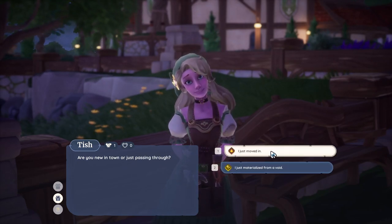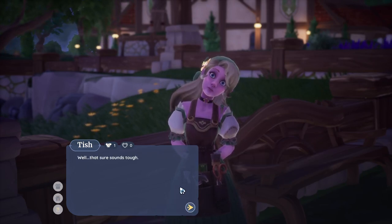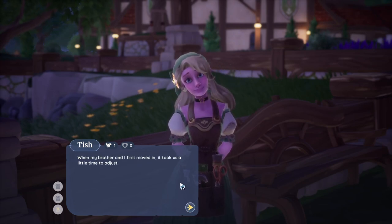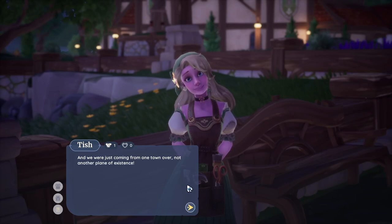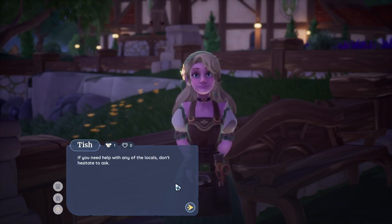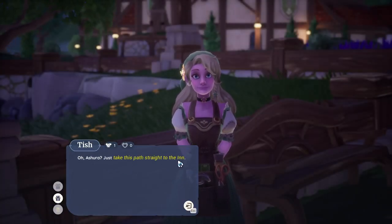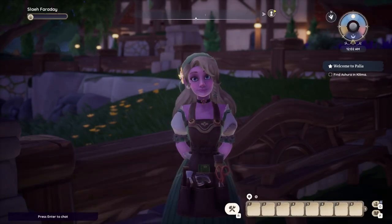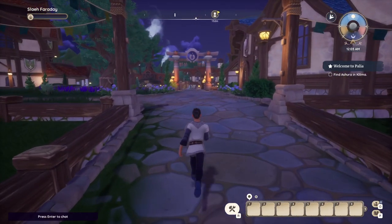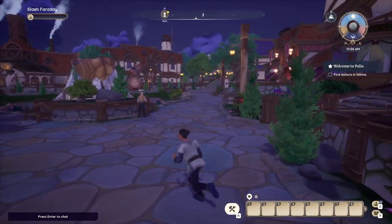'Are you new in town or just passing through?' — 'I just moved in, I just materialized from a void.' Let me know in the comments: should I do voices or no voices? Tish says her brother and I first moved in, it took a little time to adjust — 'if you need help with any of the locals, don't hesitate to ask, I'm known as a bit of a grump whisperer in these parts.' Gina is calling out to Asura — just take this path straight to the inn.